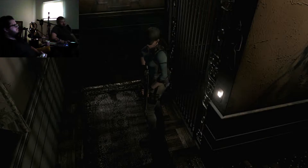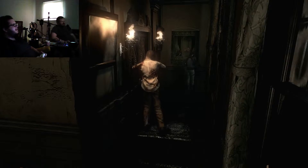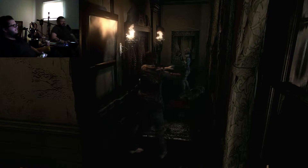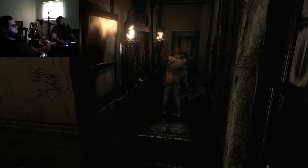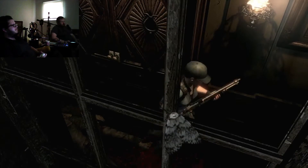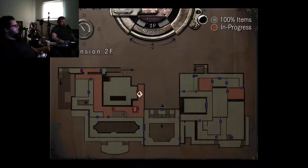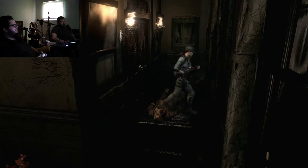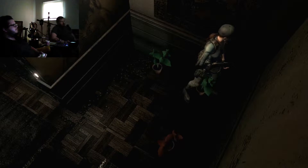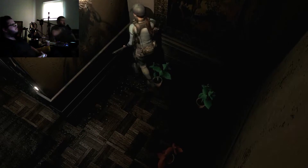Good job! Nicely done - next customer. Could you stop running into that wall? Let me look at my map. Let me guess - the knob is broken? It doesn't really open. As I said, doesn't open from either side - that's so dumb. There are things in here that I need. You can mix a full healing item together. Can I carry one right now? Before you do that, let's explore the rest and then see.